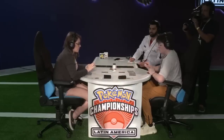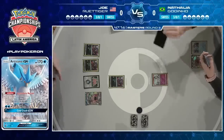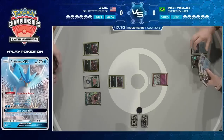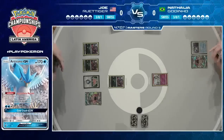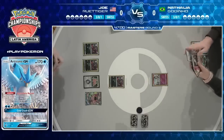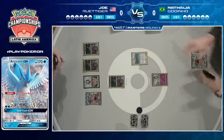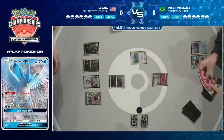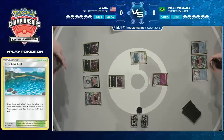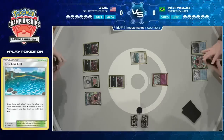A few Zoroark control players at Worlds opted to play Articuno as a tech option against those Buzzwole players, and it's going to be a really good option against this Gardevoir deck as well. Joey can just not attack and try to win by out-resourcing Natalya, which forces her to put lots of energy into play. You're not really being pressured by a deck like Joe's, and especially since it's round five now, the surprise of the Zoroark control is gone.